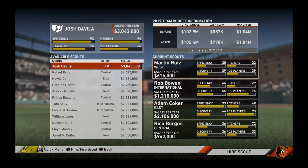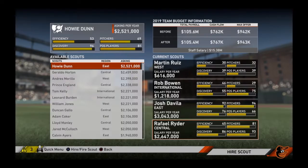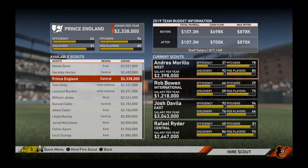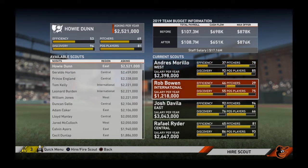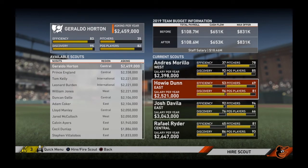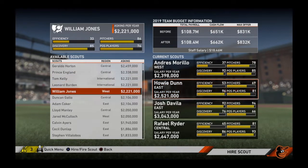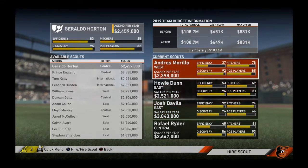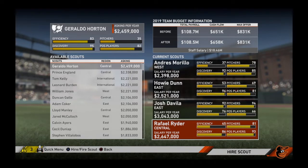The first thing you need to do is sign the best scouts possible. We have a three million dollar east scout, so we're going to replace the east scout, get a central scout, replace that one, and get a west scout. Sometimes it matters which region scout you have scouting players. Scouts are pretty hard to come by, especially this three million dollar scout — it varies throughout franchises and how many seasons deep you are as to what kind of scouts you get. I always try to get the best scouts possible.